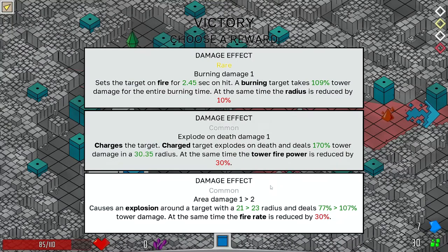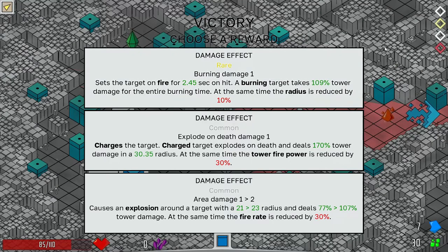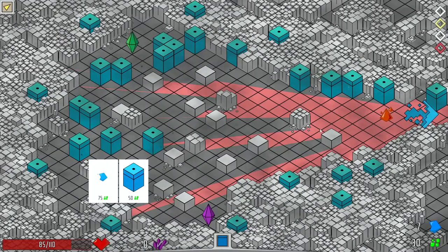Why didn't I pick another one? I've got the area damage and the chain damage. This would decrease my radius by 10, which isn't terribly impactful. Explode on death — reduce my firepower. That's shield damage, that's fire rate. I don't know what to pick. Actually, this significantly increases the radius and the damage. And I still have money for — oh wait, I thought I had money for another one. I wasn't reading. Oh my god — did we just win?